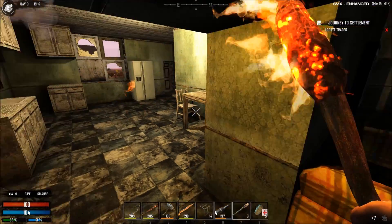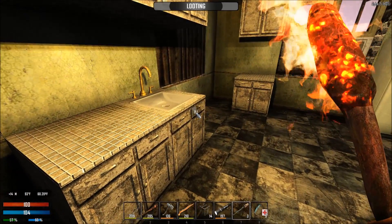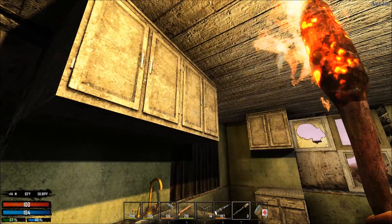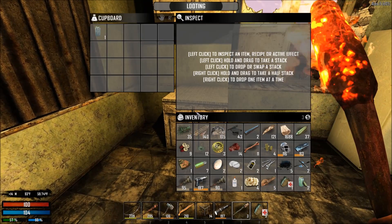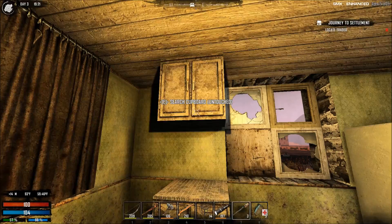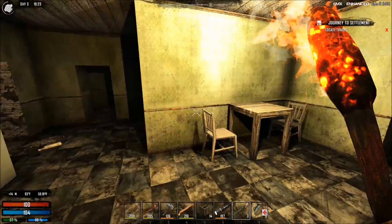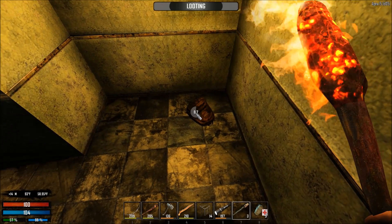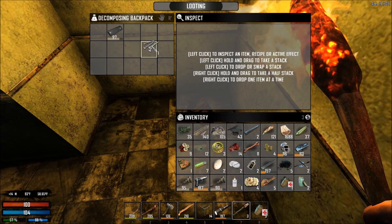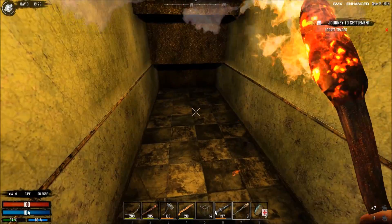Anything in here? Give me something good. Not a great place to go trick-or-treating, huh? We'll just drink that, we don't need those jars right now. Backpack - shotgun short barrel. What do I want to replace that with? Scrap it, and we're going to scrap that as well. Is there an upstairs? Why, yes, there is.